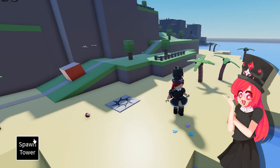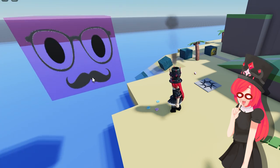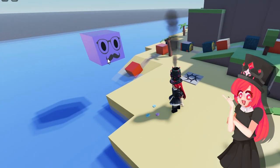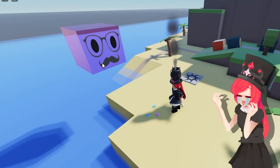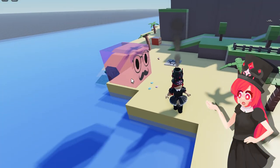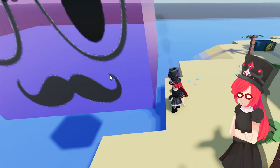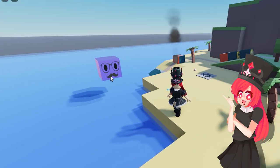Let's test that out — spawn tower — and oh! So now, what do you think is happening? What is happening is it is indeed following our mouse. The only problem is it is also detecting this block as a valid placement option, which is not what we want. How are we going to fix that? We're going to fix that using a simple whitelist system.